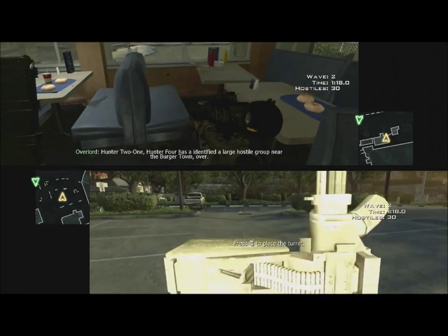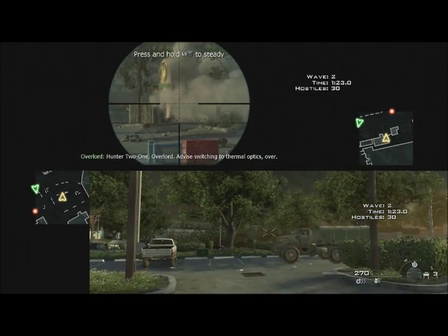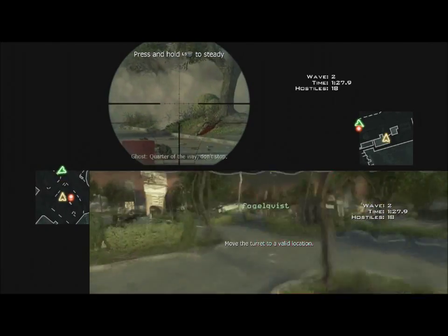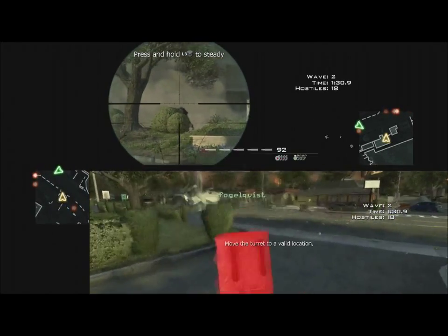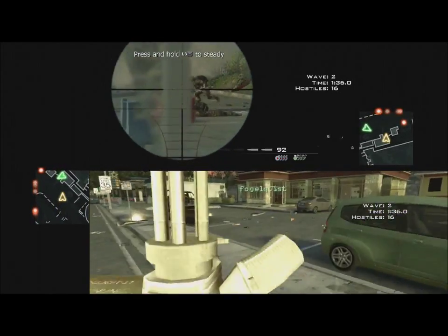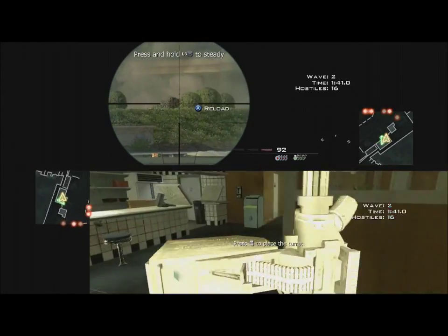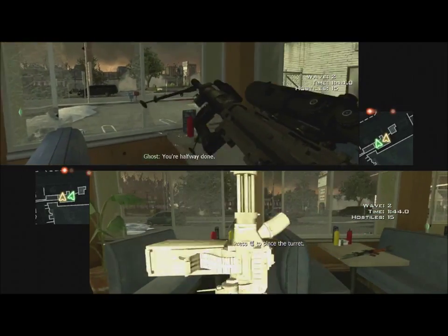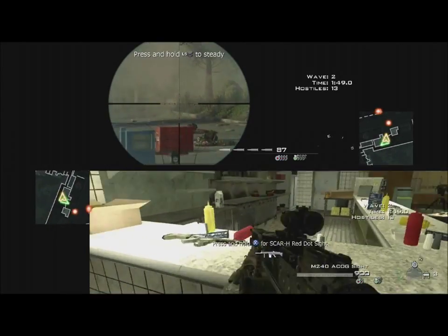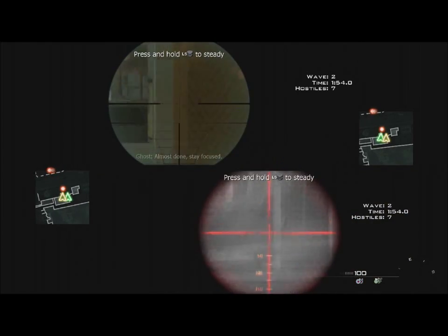Hunter 2-1, Hunter 4 has identified a large hostile group near the Burdertown, over. Hunter 2-1, Overlord, advise switching to Thermo-Optics, over. Forward away, don't stop. You're halfway done. Almost done, stay focused.